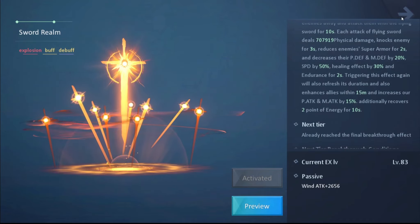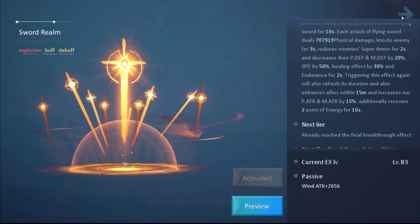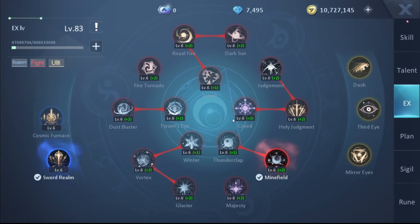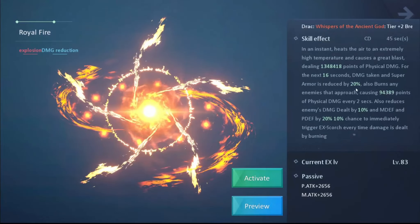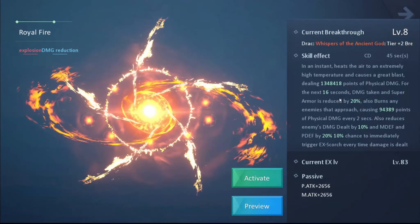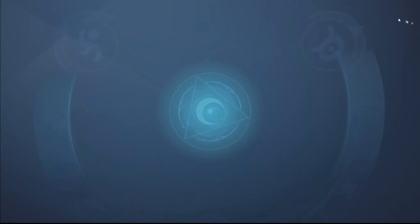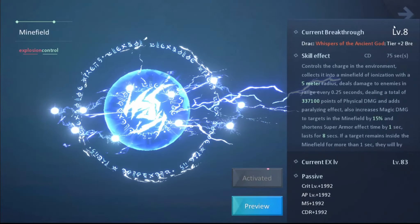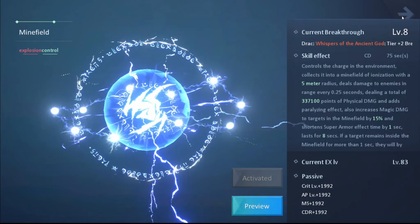Now for EX skills. The EX I think is essential for this class is Sword Rail. It is incredibly helpful for PvP — it's the control EX you need. It applies explosion and debuff control effects, perfect for keeping your opponent locked down for the entire duration of about eight seconds if you time it right. You must time your skills properly with this class or your opponent can escape.